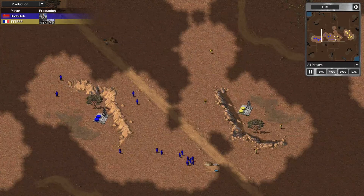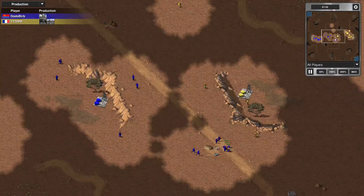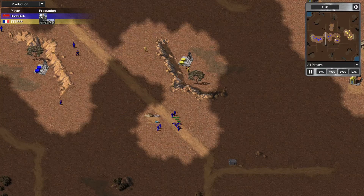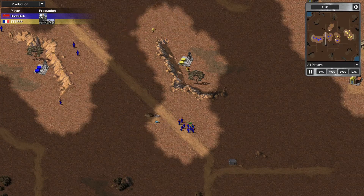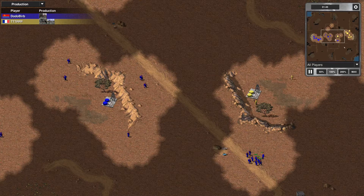He's going War Factory first, it looks like. Dodo Bird is going to scale up a little bit quicker in the early part of the game. This is such a small map, I don't know if I agree with the War Factory first build, but we'll see how he makes it work in their round two match.